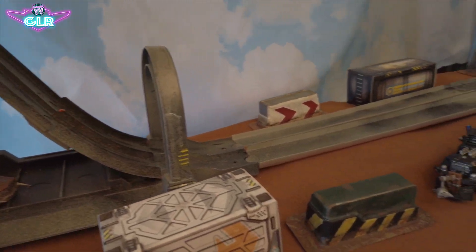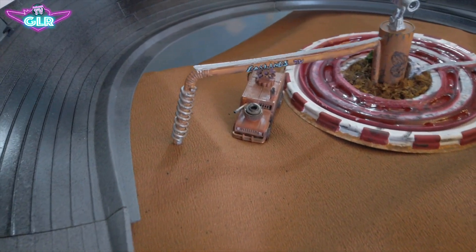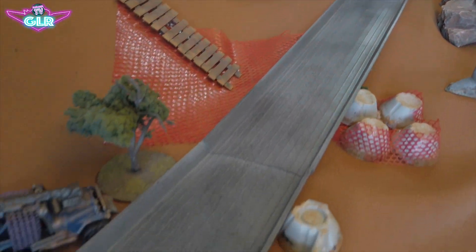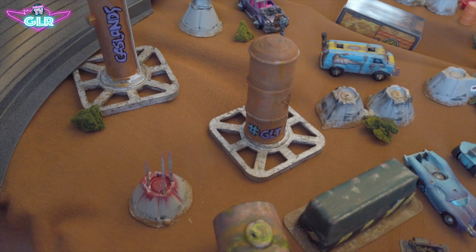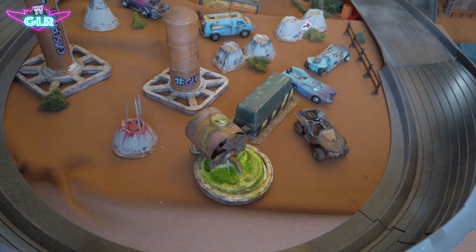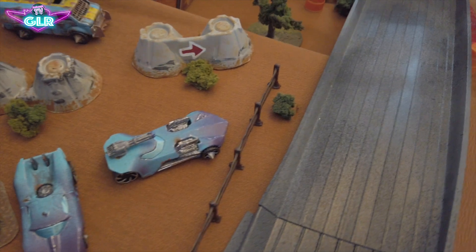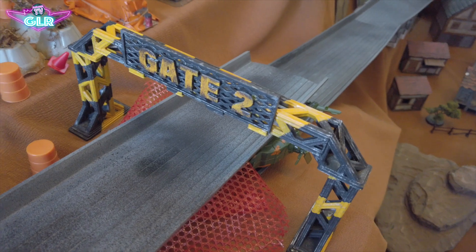The sewer slide is a dangerous and tricky part, but if they pass that they've got a straightaway around here. The first bend goes around the Gaslands TV camera through gate number one — and if you're new to the channel, every gate gives a driver a point. Then they'll come around the second bend around the Gaslands TV silos and into the construction site, where we have gate number two.